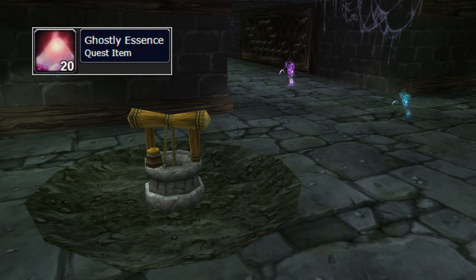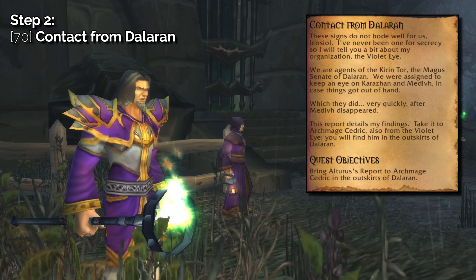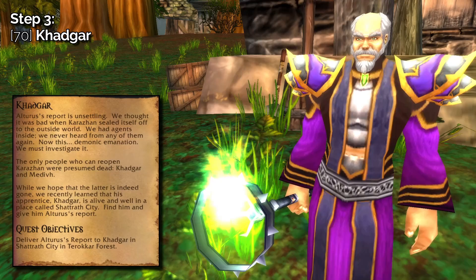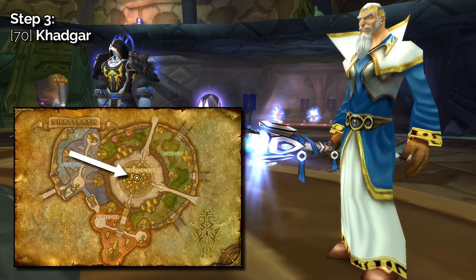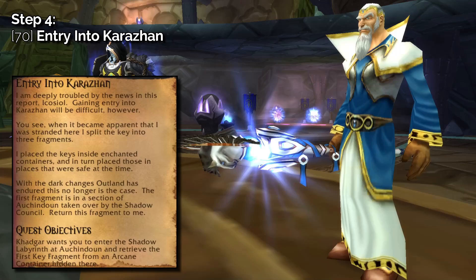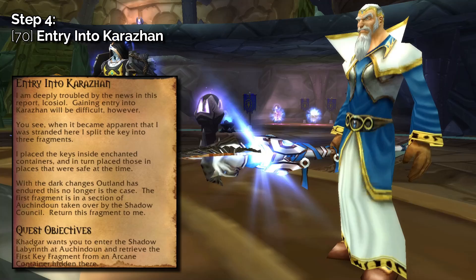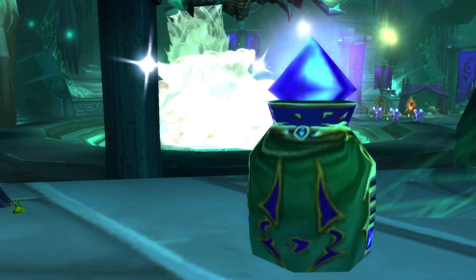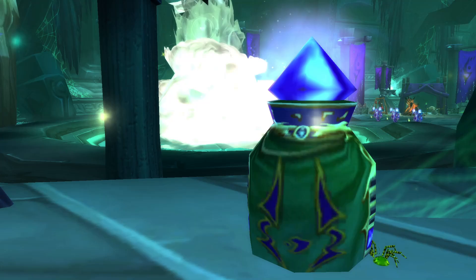Along the way you should have gathered the ten ghostly essences needed to complete Restless Activity from the mobs you encounter below. Once complete, head back to Archmage Alturas who will send you to Dalaran in the Altarach Mountains to report to Archmage Cedric and complete Contact from Dalaran. Cedric will give you the quest Khadgar, which has you report to Khadgar at the Terrace of Light in Shattrath. Khadgar gives you Entry into Karazhan, where you need the first key fragment found behind Murmur, the final boss of Shadow Labs. Kill the Fragment Guardian, collect the first key fragment, and head back to Khadgar.